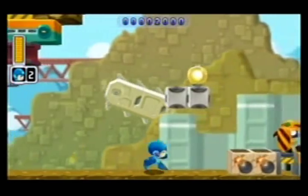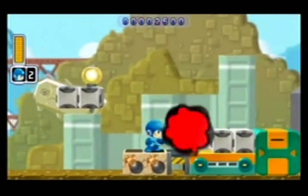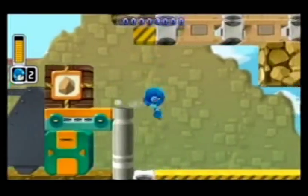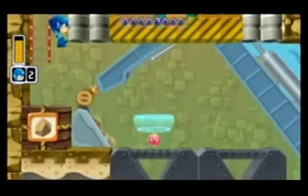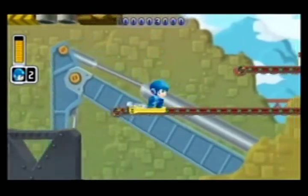So in the original game, Bomb Man was Gutsman's weakness. In the powered up version, Gutsman is weak to Time Slow — the ability we got from Time Man. It basically slows down everything but you. You run at a normal speed, but everything else — the enemies, projectiles, enemy movements — they're slower.